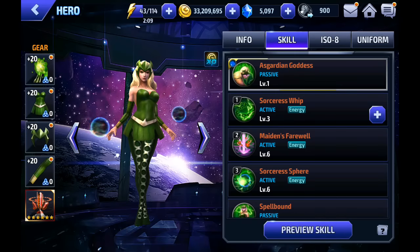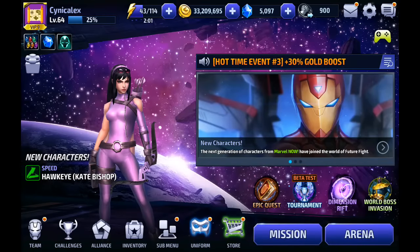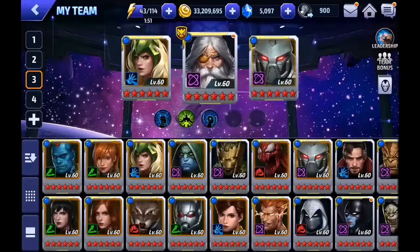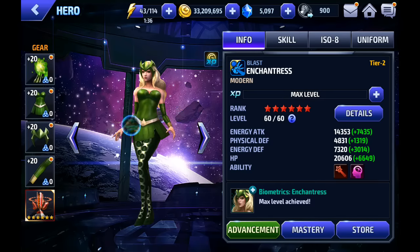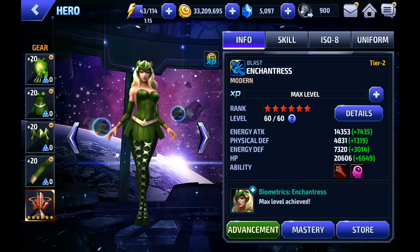It did make me use Enchantress a bit more than I had — I'd kind of put her on the shelf and she was gathering dust. I have to say she is quite formidable in PvP content. I'm not big on the PvP scene right now, but in the event that we get more PvP-themed arenas, I would love to take a Tier 2 Enchantress in there and troll some alliance members. Enchantress is never really going to stop being useful in the meta, due to the unique nature of her character. Maiden's Farewell is one of the only CC-all skills in the game, next to Doctor Strange's Time Freeze. So I felt it was an investment that won't become obsolete anytime soon.